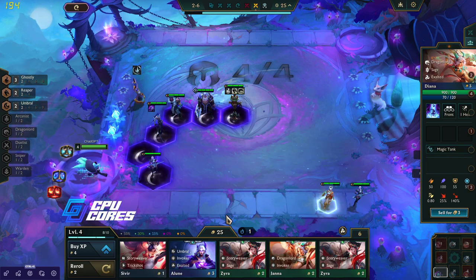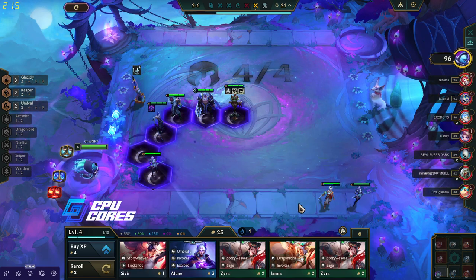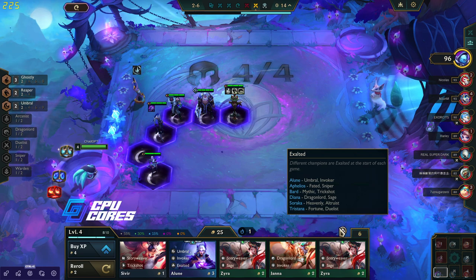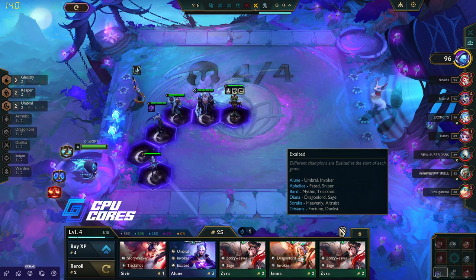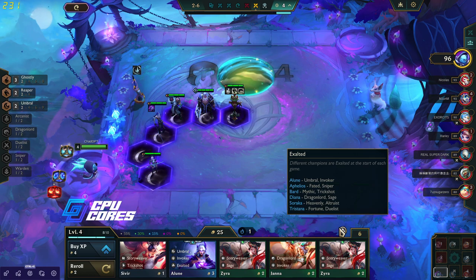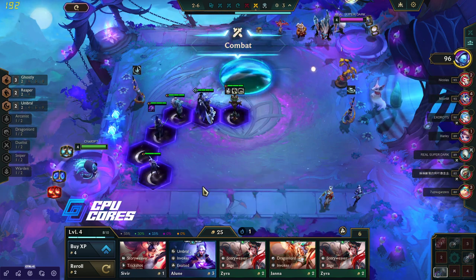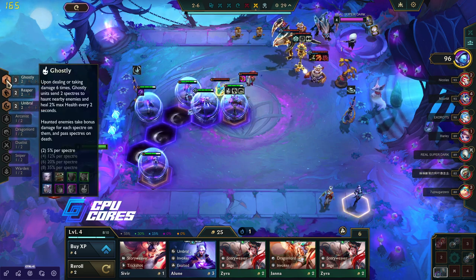All three costs that are exalted: Bard is exalted, Tristana, Umbral, Elune, Aphelios. I don't think we can fit that in — not this time. Although we do have the Elune and the Diana. I just don't think I can fit that in. Sorry guys.